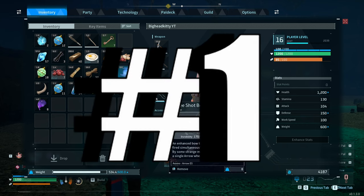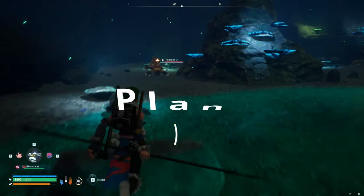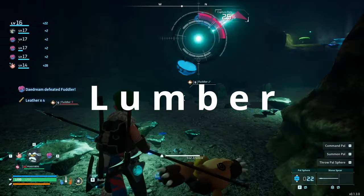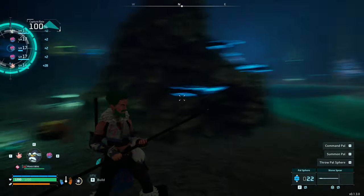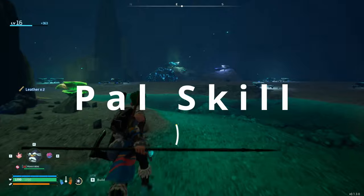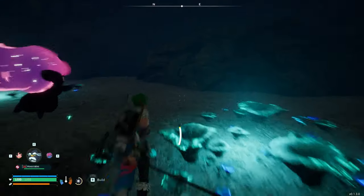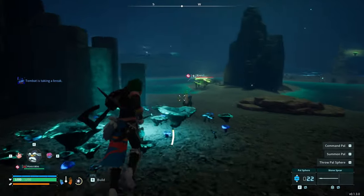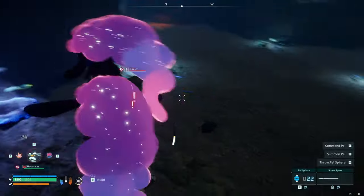Number one: Lifmunk. This little chipmunk is great at all kinds of things — it can plant, do handiwork, gather, lumber, and also do medicine production, so it's great in a base. But the area where it really shines — why I picked it as the number one pal for early game — is once you get its special item, it'll jump on top of your back in battle and use a submachine gun that puts out tons and tons of damage. Whenever you go into any boss fight, especially the Rayne Syndicate for the first dungeon encounter, use it as one of your pals. Pop it on your shoulder, take about 20% off, run around and dodge, have another pal tank, then pop it back on when its skill's ready and take another 20% off.